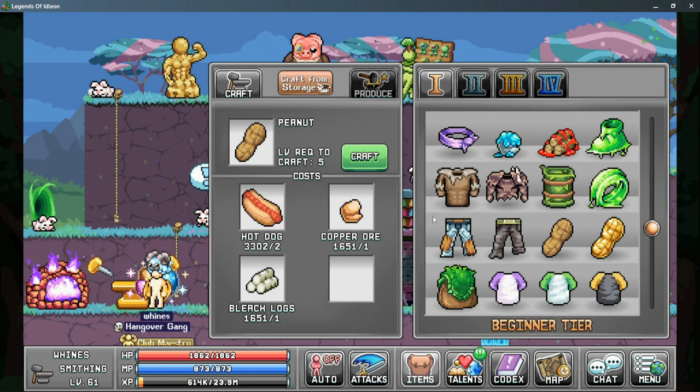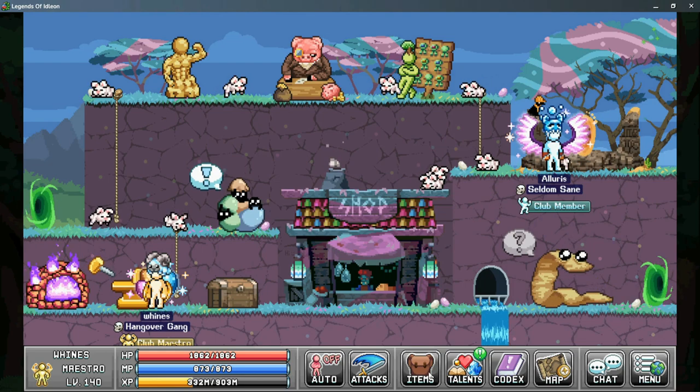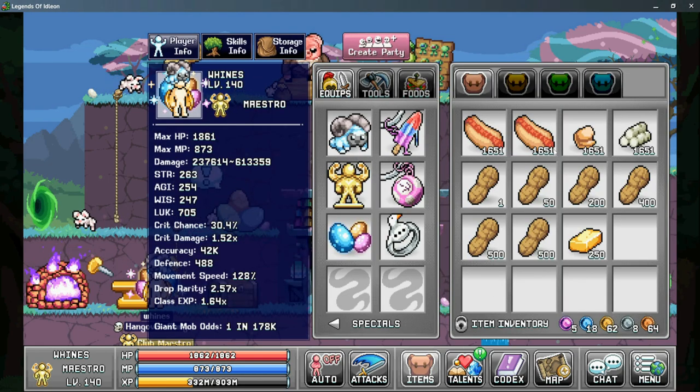Each Peanut is crafted in Anvil Tab 1, and the recipe requires two Hot Dogs, one Copper Ore, and one Bleach Log. This totals out to 3,302 Hot Dogs, 1,651 Copper Ore, and 1,651 Bleach Logs to craft all of your Peanuts. I highly recommend having all of these materials ready before you begin the Quest Chain.